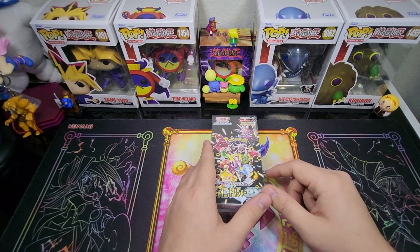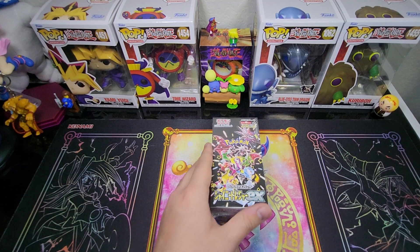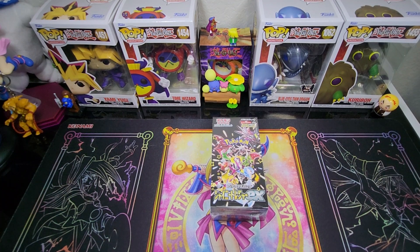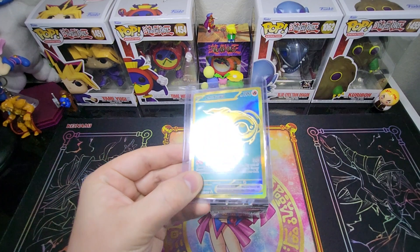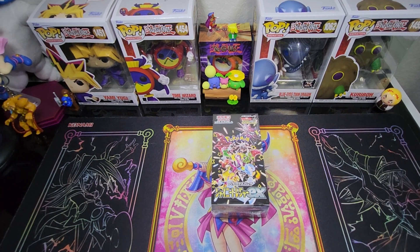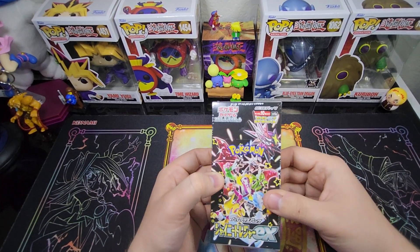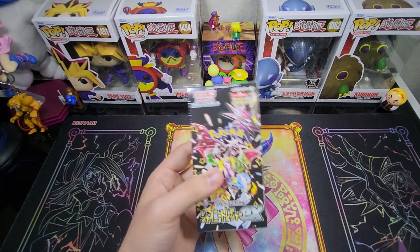I'll give you guys the option of one of the cards we pulled today, or the Chiyun EX we pulled from the Pokemon Center Paldea and Fates ETB. It is your choice — let me know in the comments. The only card I will not be giving away if I pull it is the SIR Mew, but any other card in here will be up for grabs for the giveaway.